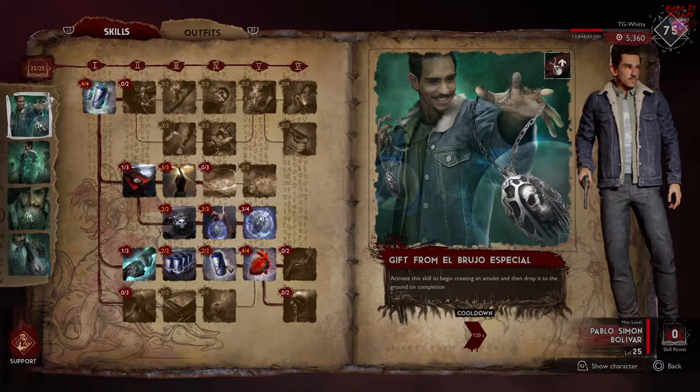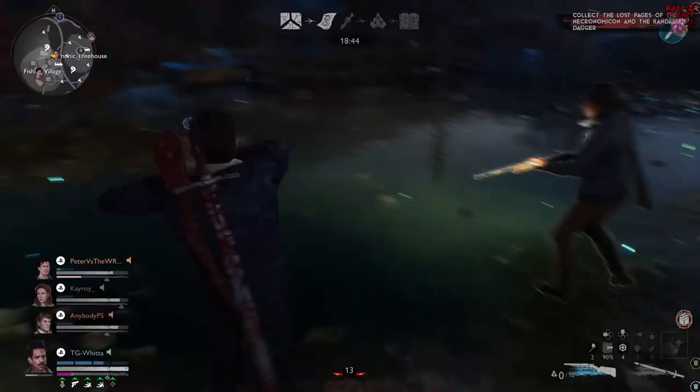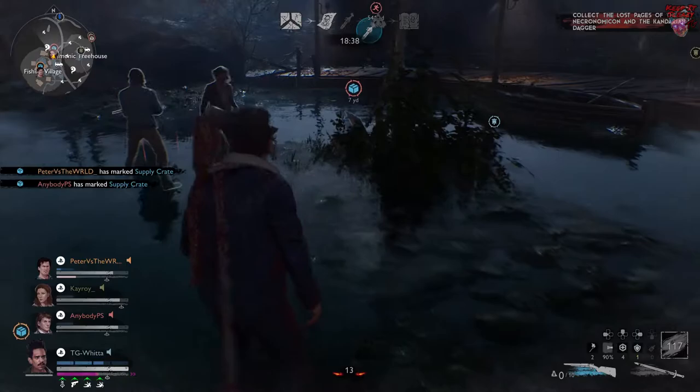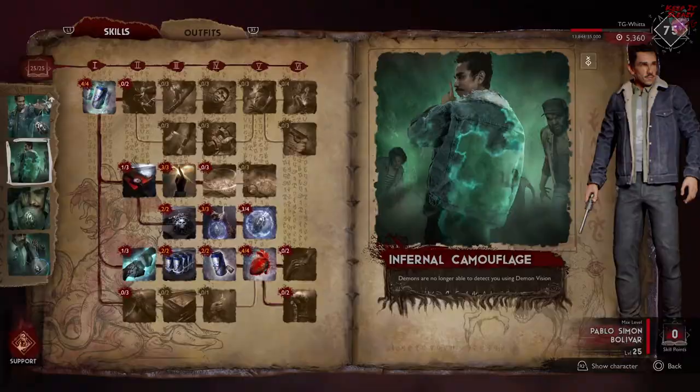Now let's quickly talk abilities. First, your active ability is Gift from El Brujo Especial, which means every two minutes you drop an amulet at your feet that you can pick up or leave for your team. It's always a better idea to pick it up yourself and use it, since you share the amulet. I sometimes forget to use it because it has a really long cooldown, but that's a good problem to have.